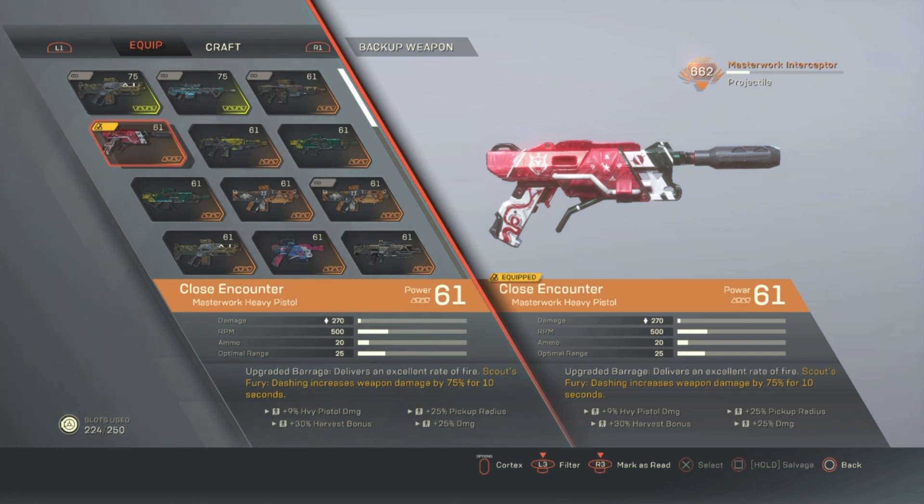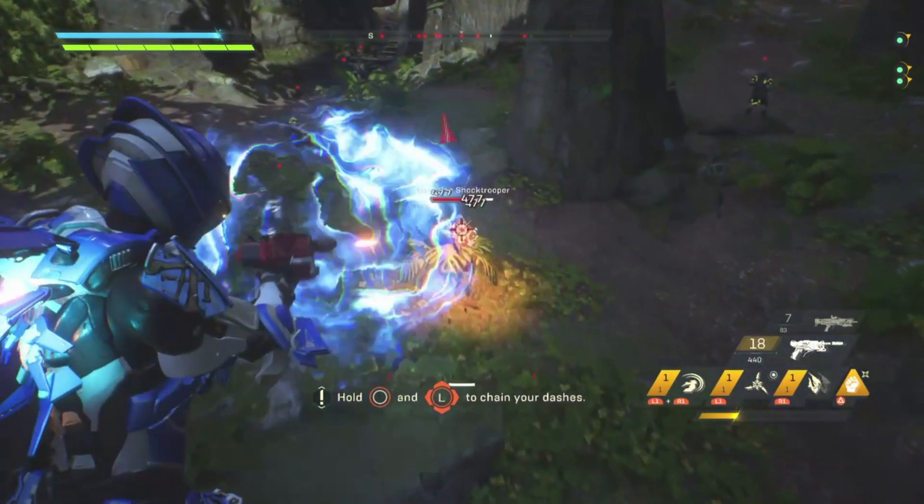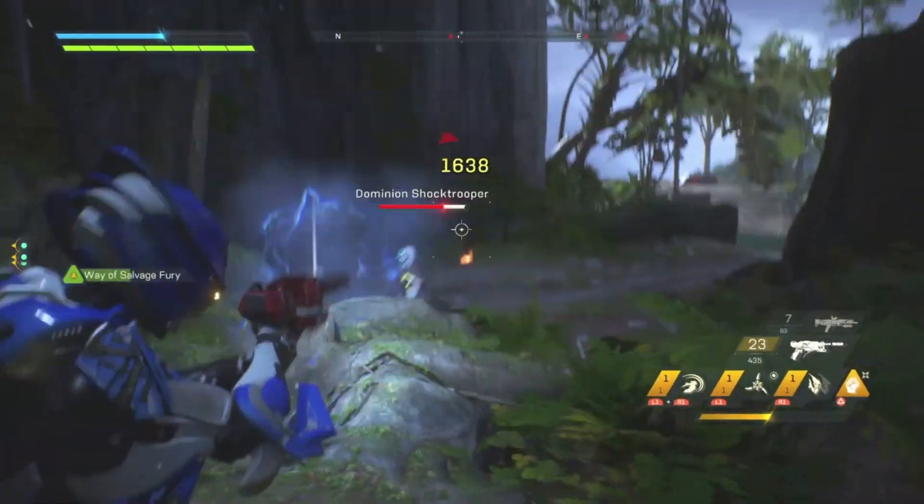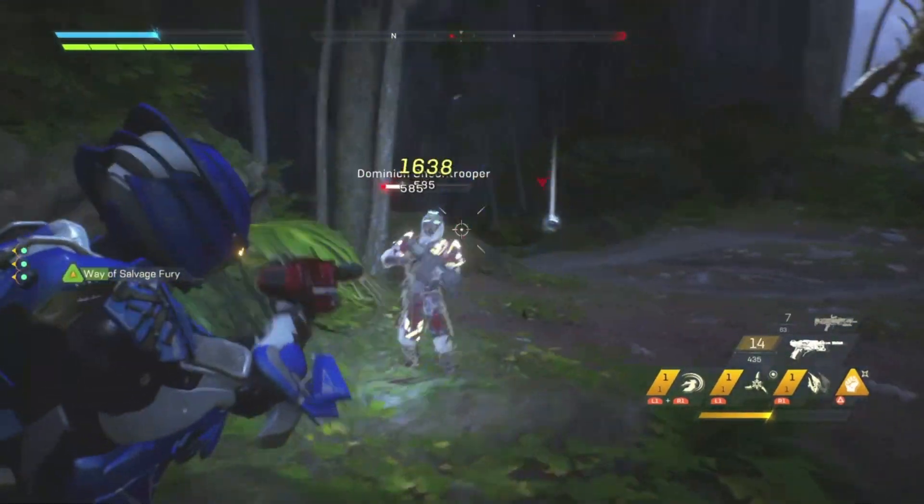The Close Encounter: a high rate of fire Masterwork Heavy Pistol. Scout's Fury — dashing increases weapon damage by 75% for 10 seconds. This gun has a ridiculous fire rate; it literally shoots as fast as you can spam the trigger. Even without its Masterwork perk, this gun does some devastating damage.